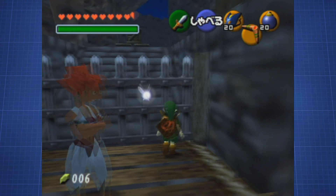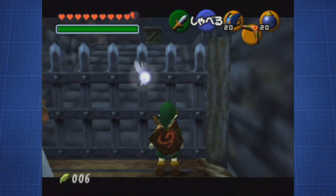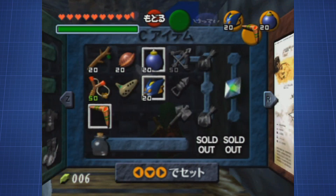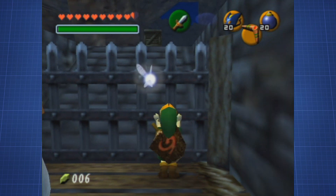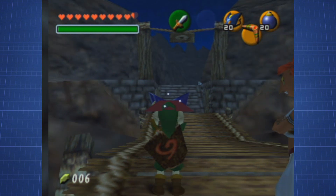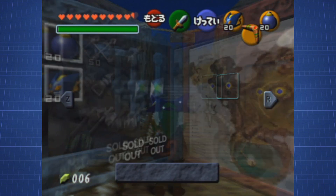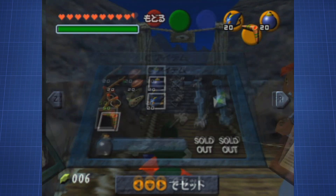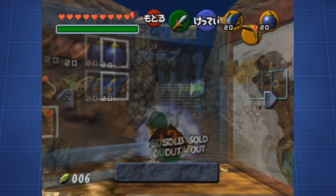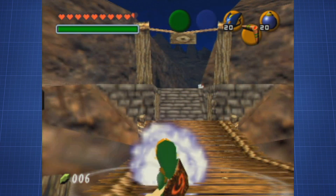First, we'll walk against the fence and perform a backflip. It is important to note that we have to pause before every action, including an A input. If we wouldn't, we would talk to the Gerudo Guard, and that would ruin our trick. So we pause and input a backflip as the menu fades. During a specific time, we once again pause and unpause to perform a roll, wait for a specific frame during the roll, and input another backflip with our shield up as the inventory fades once more. This performs a so-called mega flip, which blasts us backwards.